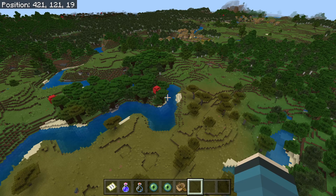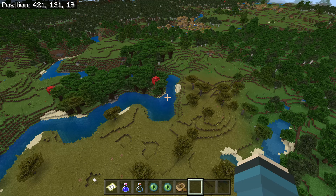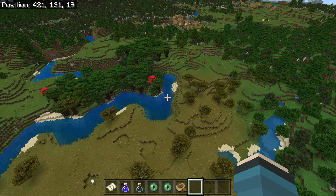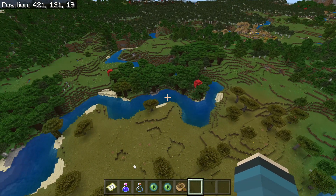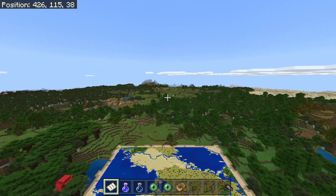I got this from Reddit — someone found a Bedrock Edition seed with a desert temple in the middle of a village. Long story short, we're going there. This seed has villages everywhere — it seems like there's a glitch or something's broken. In this town there's actually a desert temple built right into it, and it looks so cool.